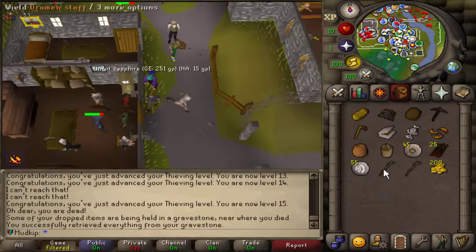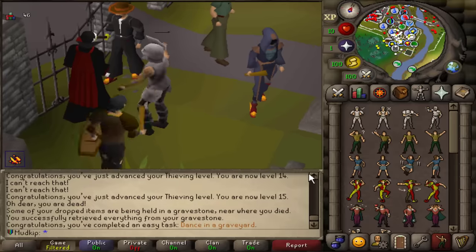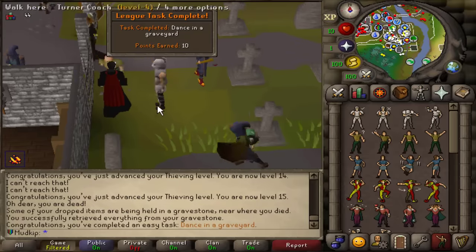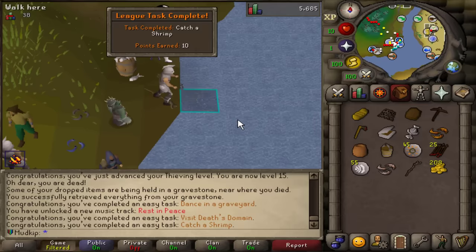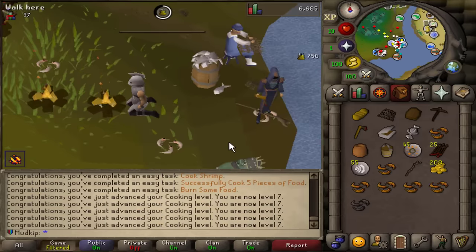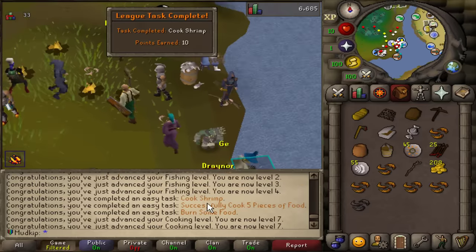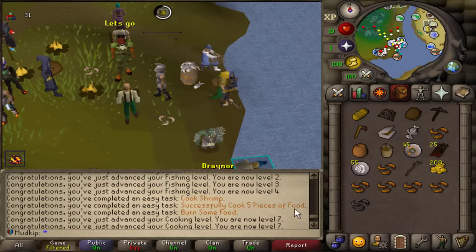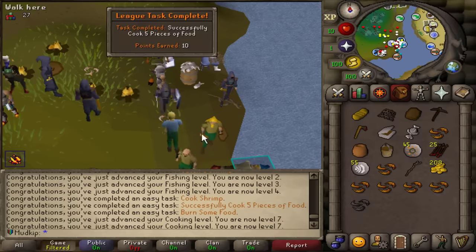I just realized I already started with a Dramen staff, so I didn't actually need to claim it — it's early for me, okay. Dance in the Lumbridge graveyard and enter death's domain — that's 10 more points. I have fished my first shrimp. Then cook — I forgot it does them all at once! There was cook a shrimp, cook five pieces of food, and burn some food. That just worked out perfectly because I burnt one out of all of them.